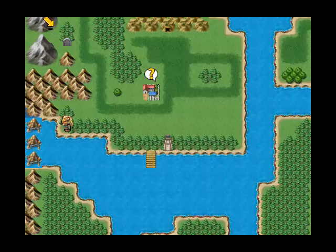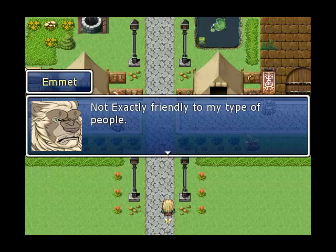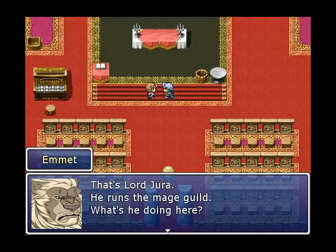It looks way too bad. Why is there no face set? You're telling, not showing. Please allow me to explore and talk to NPCs — I will know when they're racist. Consider using parentheses or highlighting the text in a different color when Emmett is talking to himself, because it makes it sound as though he's talking out loud, which is kind of awkward.